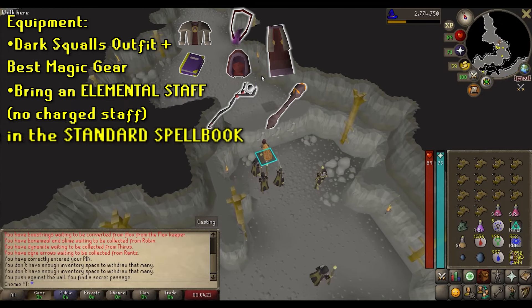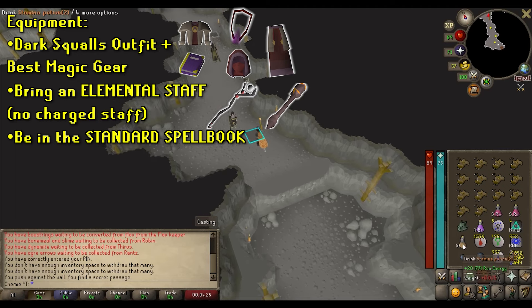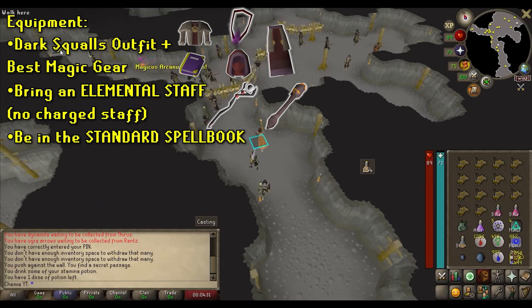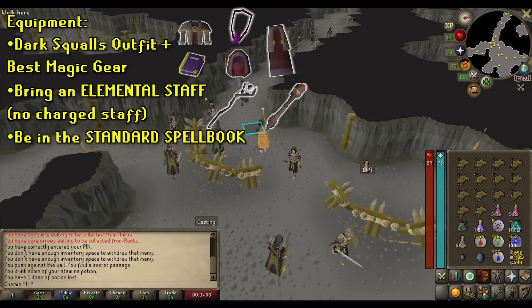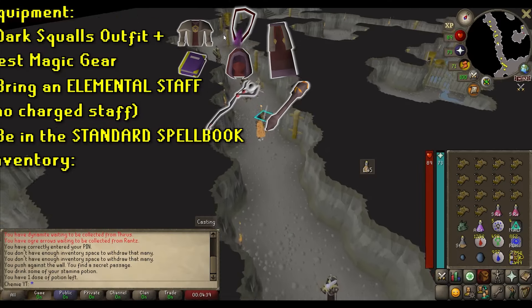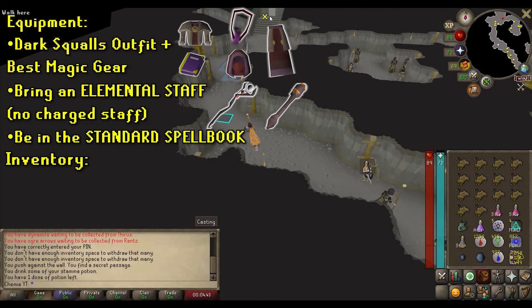Your inventory should look something like this. First, you need to be on the standard spellbook since you will be casting the strongest elemental spell you have. I watched a long video on this before I tried, and the guy said most of you are going to use Fire Surge. I checked what level I needed and realized — I'm poor and not max level. I'm what you'd call the average player, so I get to use Air Surge.